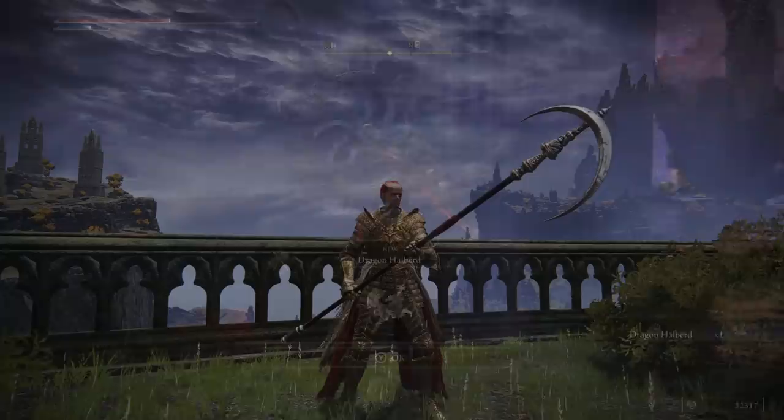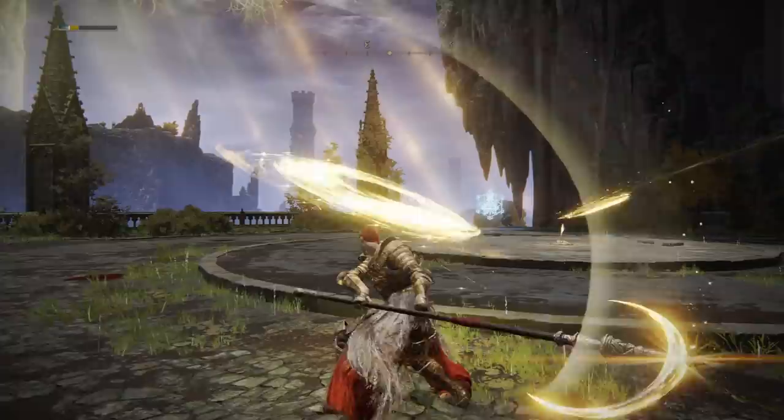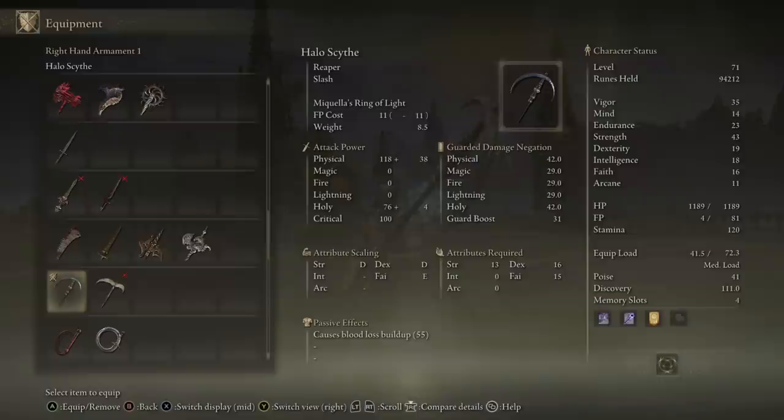Finally today is the Halo Scythe. This half-halo shaped weapon is very pretty, but gets much more attractive when you start using its unique Ash of War, which fires out halos of holy energy that you can combo as long as your mana pool lasts — not just once or twice, literally the entire way down, back to back. This is a scythe with an absolutely abusable ranged weapon component. It also deals holy damage, which is great.